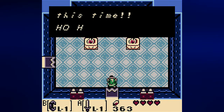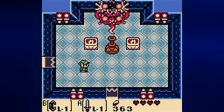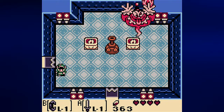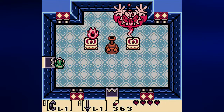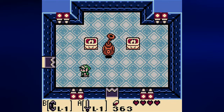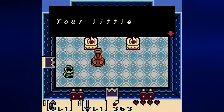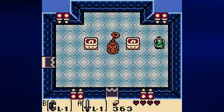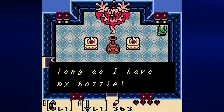The boss taunts: 'Ho ho ho, I'm your bad guy this time.' We are now fighting a bottle — inside is a Genie. He says: 'You can't hurt me as long as I have my bottle.' This guy will throw fireballs; you need to avoid them. Stay on the move and sweep the room in a U pattern. When he goes back in the bottle, strike the bottle with the sword. Then grab it with the Power Bracelet and throw it into a wall — any wall will do. This repeats, and after you throw the bottle into the wall three times you'll face the Genie outright. It's better to move in a circle rather than a U pattern.